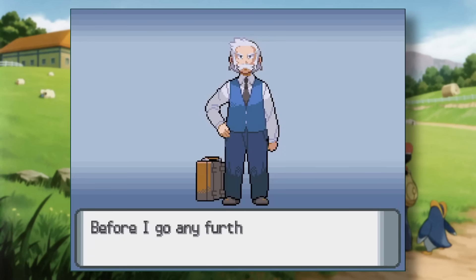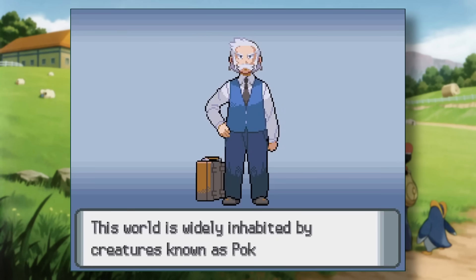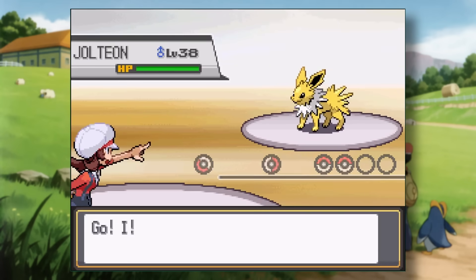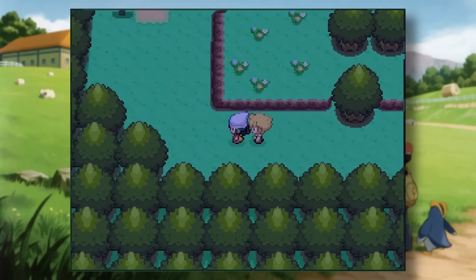Pokemon Diamond and Pearl are constantly criticized for how slow they are. It's easily the biggest complaint that these games receive. Platinum and HeartGold SoulSilver sped things up, but not by a huge amount. Outside of the speed issues, these games are genuinely my favorites in the series, so is there anything that we can do about it?